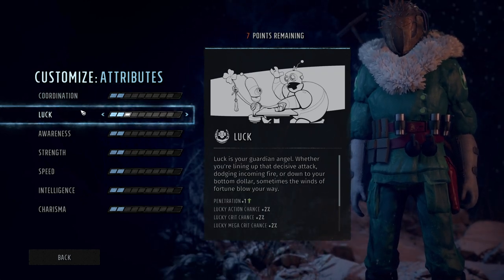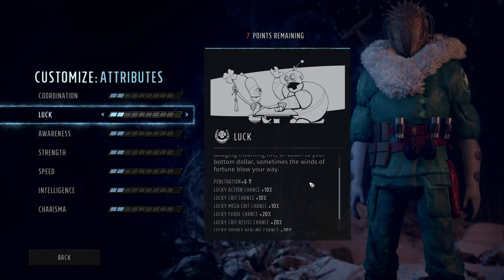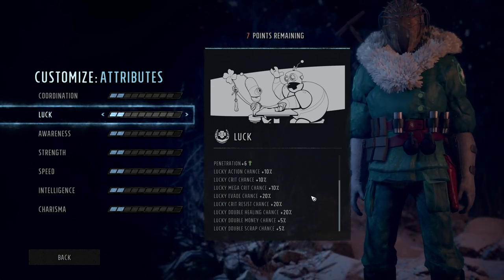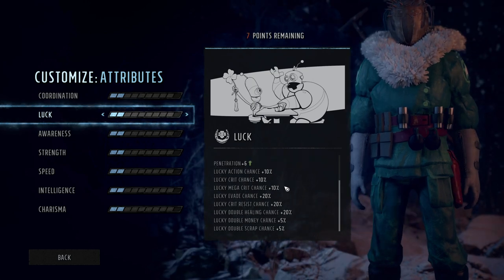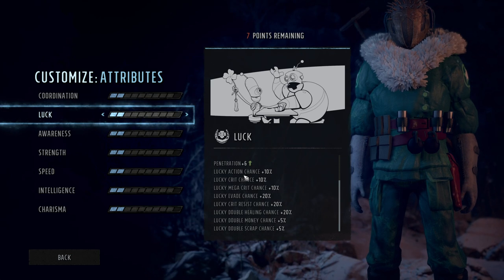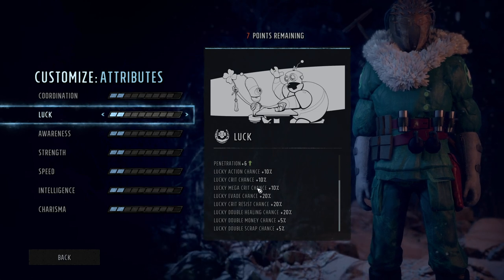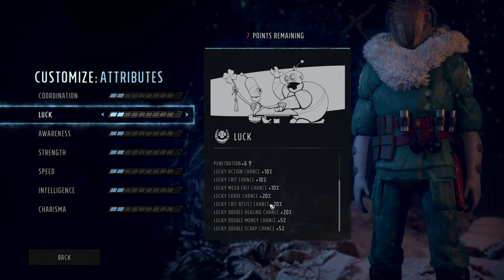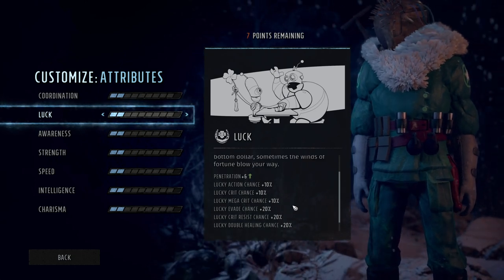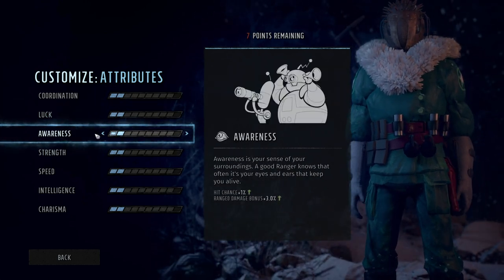Then we have luck. I actually like the way they did luck in this game — it just gives you a percent chance to help do extra stuff, but this game specifically tells you what luck does, which is amazing. It can give you extra action chances, things cost less AP than normal, extra crit chance, extra mega crit chance, extra evade chances, extra crit resistance chance, extra healing, extra money found, extra scrap.